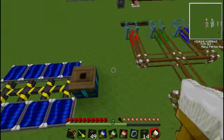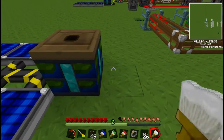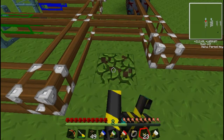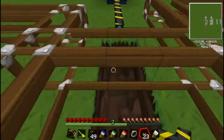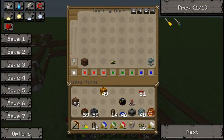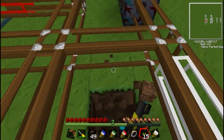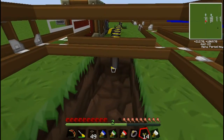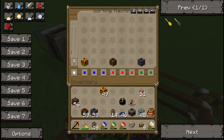Now you just want to power the things. Get some of your blue alloy wire and connect it up. To the far left you can see that bar going up — that means it's charging. Do the same for the other sorting machine. Now they're both getting power.